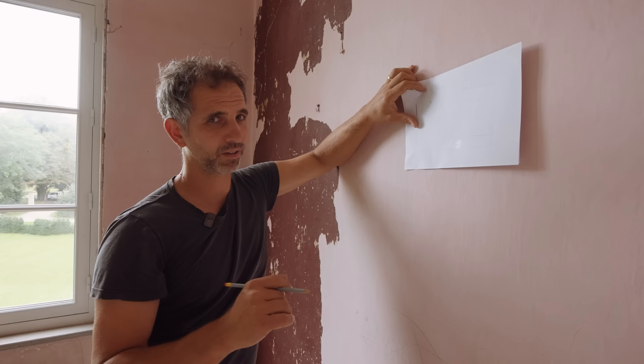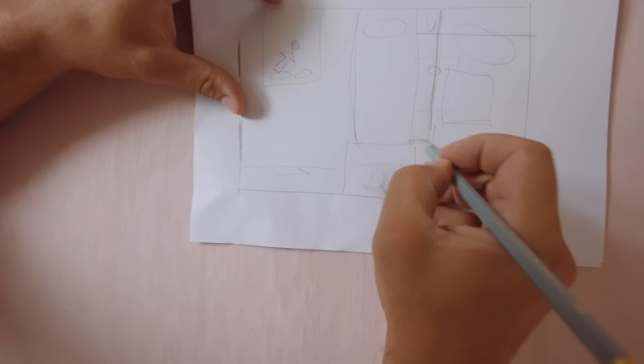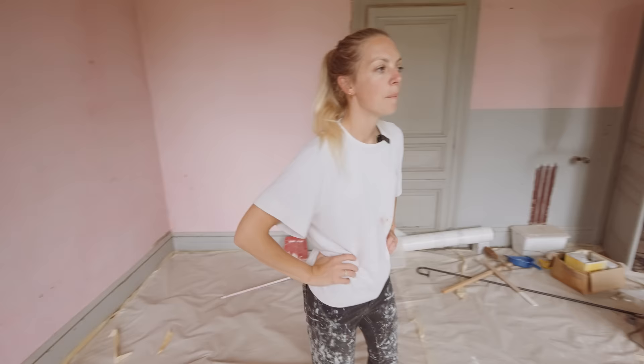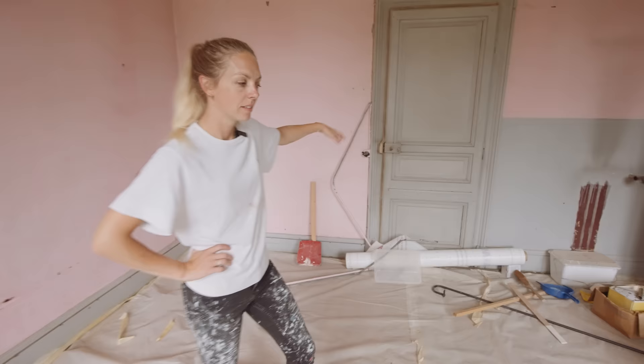Obviously you'd say you want a big dressing room and a big bath — but that's not possible unless we move this wall, and I don't like that. Personally, I think the next door room should be the bathroom and the bigger room should be the dressing room. Let's go and see these rooms.